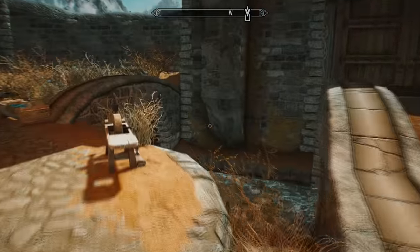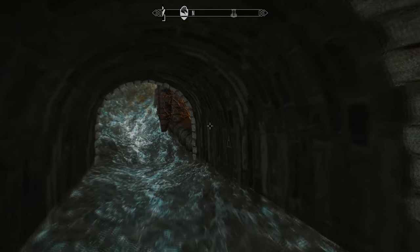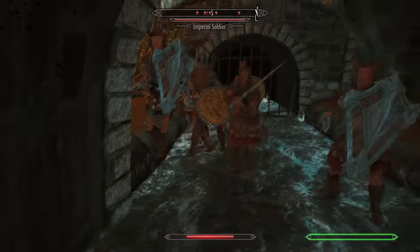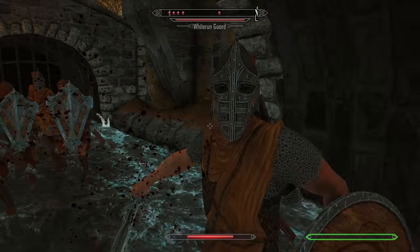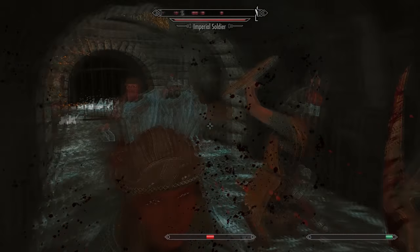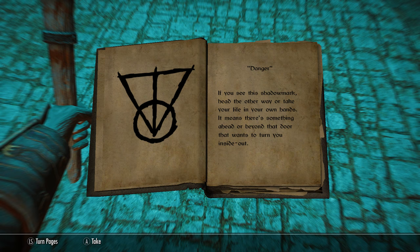If you turn around and drop into the sewers under the bridge, you'll see the safe shadow mark carved into the wall just under the bridge. But it's not actually safe — if you're being chased by guards they will still come down here. Clearly Mallory was just messing with us on this one. There is actually a mod you can download which adds more actual safe houses to the game, which is really fun for role-playing — check out my video on that in the description.